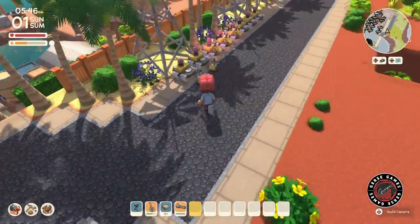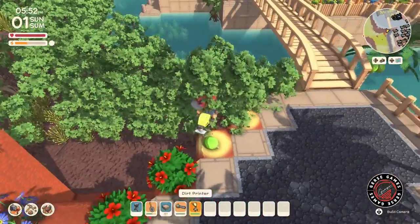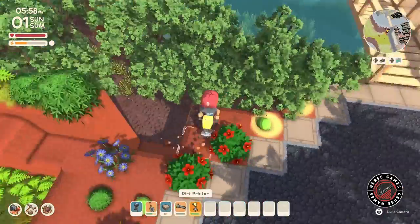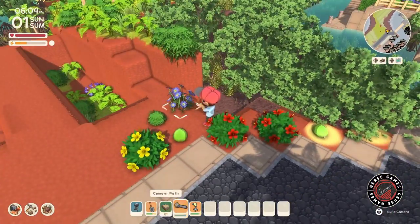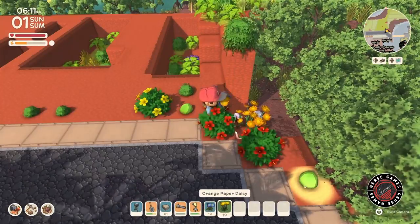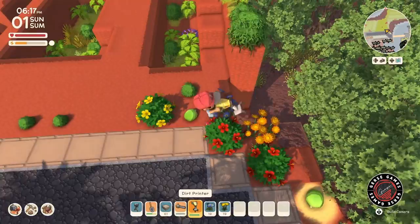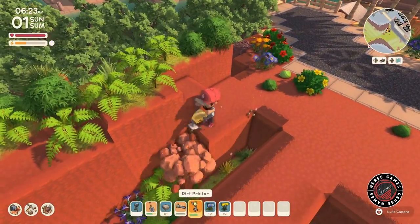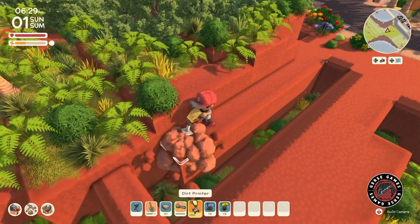I originally wanted to do three buildings back here but I ended up doing just two. At the very end of the road we're going to add a parking lot — I figured that would have been better than adding three buildings. Three buildings would have been very tight, not enough space. I wanted to have a little bit of space between the buildings and more space in the front. On the back we're going to add a fence, and from there it's just wide open skies — all you see is the sky, and the ocean behind it.